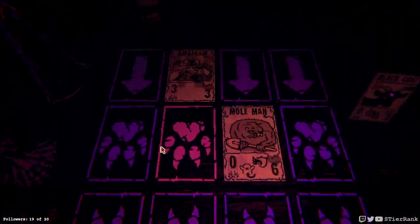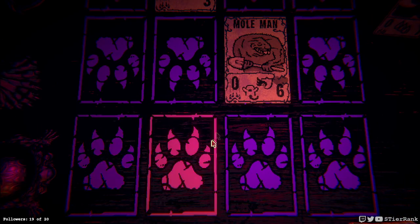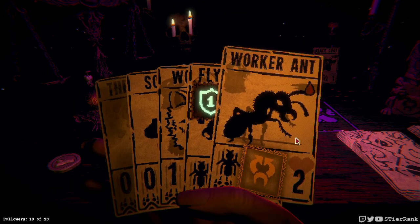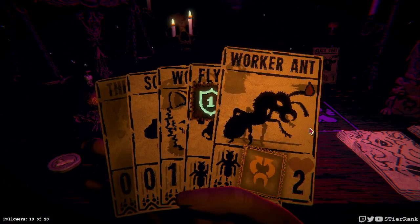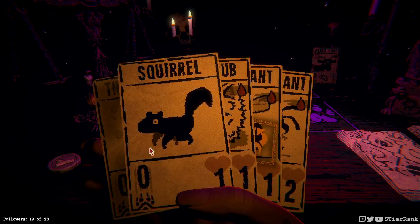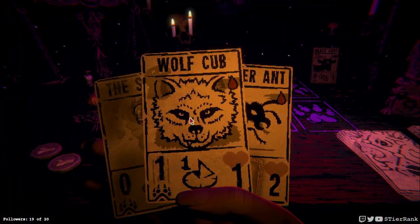I guess putting a wolf cub in front of the mole man would be a wise decision. And we could also get flying ant down. So if I play one here and another one in front of the mole man, that should lead the mole man in front of the amalgam. I don't think our mole man has muddy leap. So let's do the two ants — actually, the wolf cub is going to die to the amalgam in one hit. But we do need to get the damage on the board fast, so maybe we'll do the two ants to start.